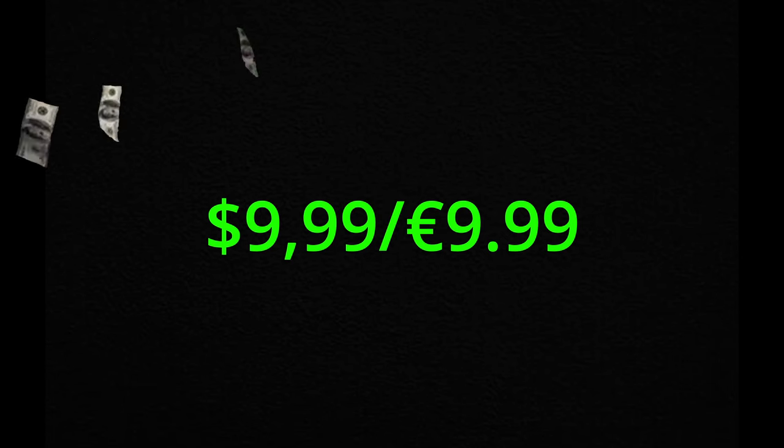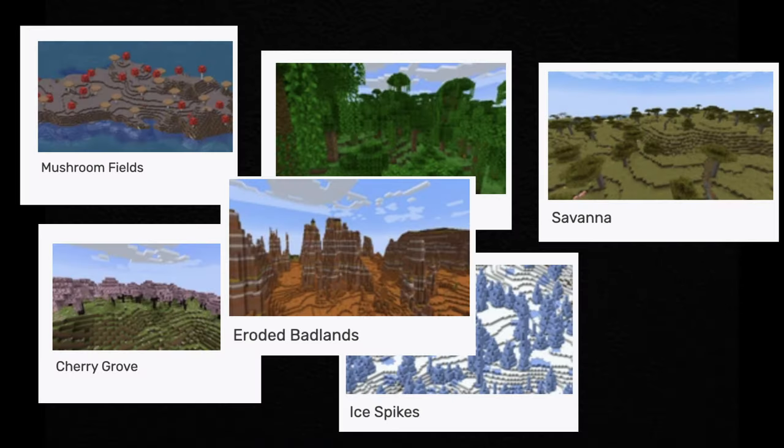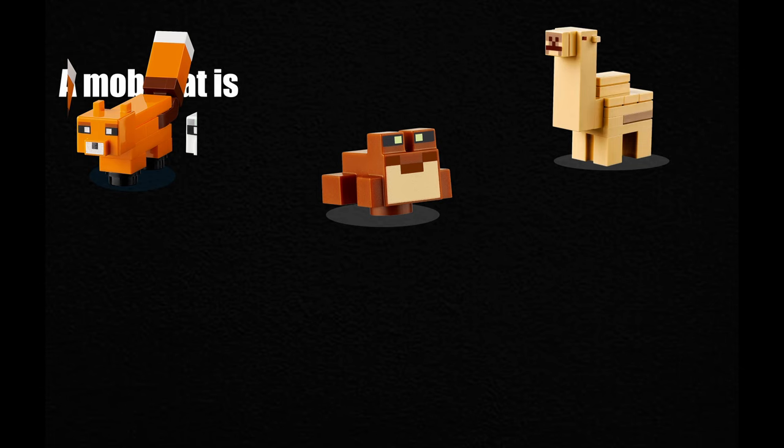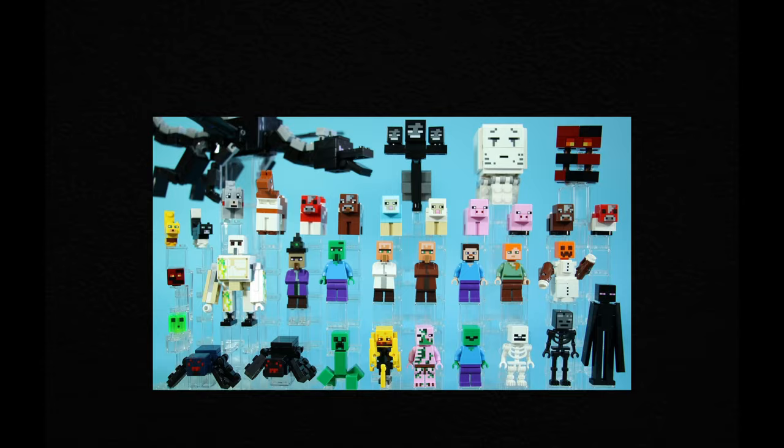Now that we've gone over every $10 Minecraft set, we can create a checklist for what our custom set needs. One: release on January 1st every year. Two: retail for $9.99 USD or €9.99. Three: have between 60 and 100 pieces. Four: be set in a biome not used by previous $10 sets. Five: include a character minifig — Steve or Alex. Six: introduce a mob not previously made in LEGO that is also new to the game. Seven: include a hostile mob. Eight: include a fourth mob. Nine: have a play feature. Ten: include features such as a crafting table.